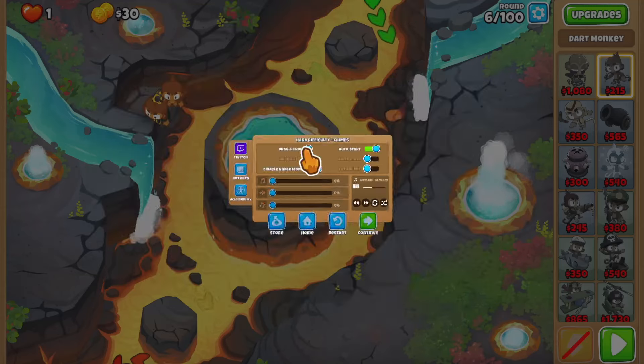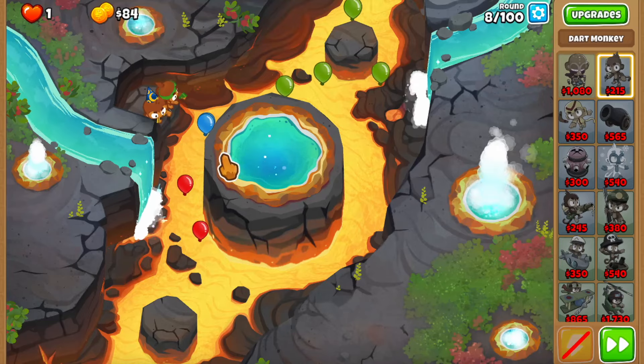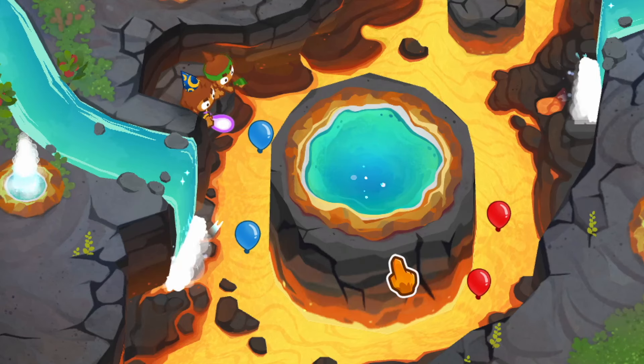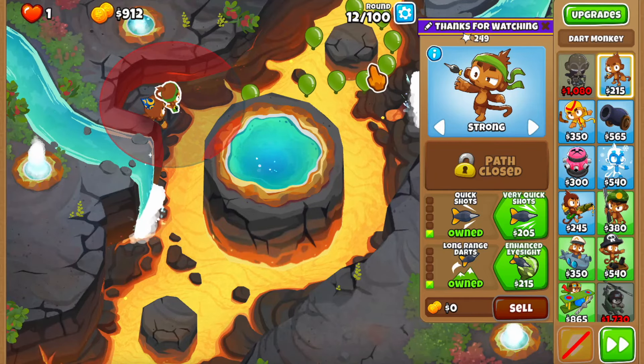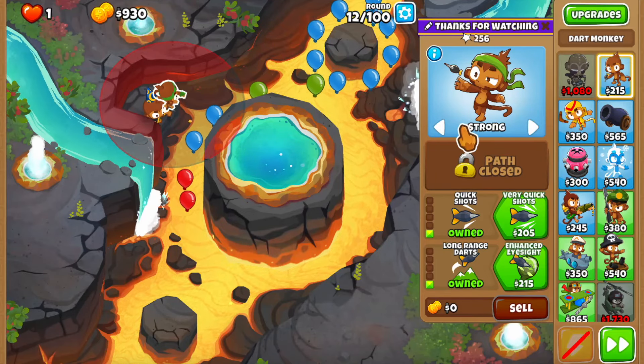I think this placement is fine. Let's enable them and see if these guys can beat the first few rounds. I think we can deal with one green balloon, but more than one starts getting tricky. That was a great snipe from the dart. As long as we survive this round - round 12 is the most important one - we're going to have money for Psy on the next one, and I think we're golden.